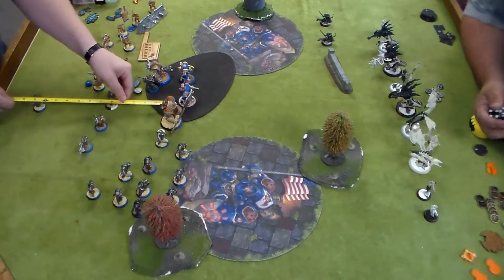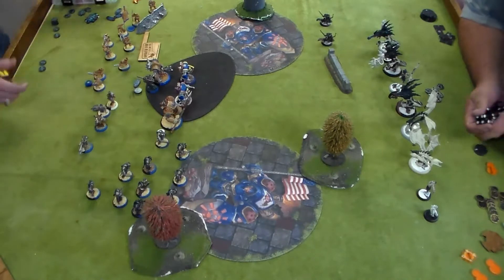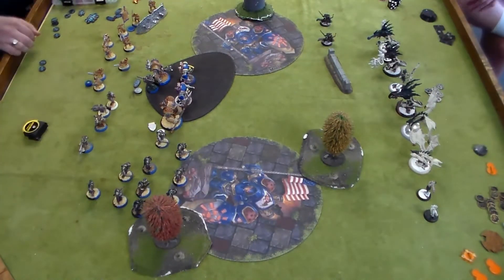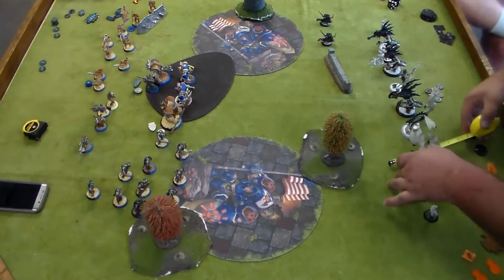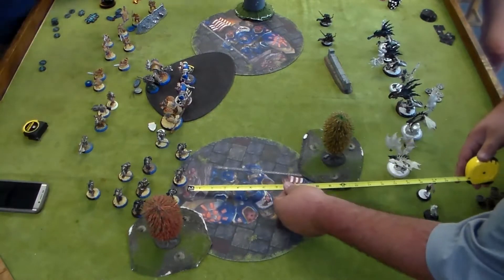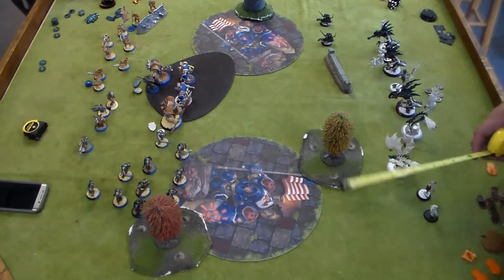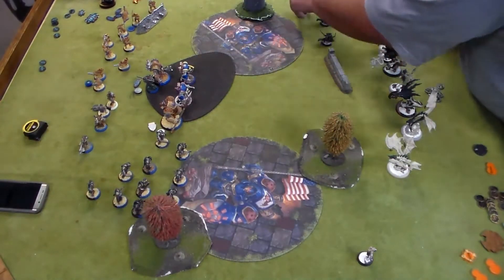Onto this game - you see my Storm Blades there moving up and I'm trying to keep them out of range of the Deathstalkers because they can just wipe out my blades regardless of their armor. That's why I have that little five-inch widget there, so I don't walk my guys past the threat range of the Stalkers. Then I basically ran everything up, put up Deflection - not that it would matter that much - and then onto my buddy's turn.